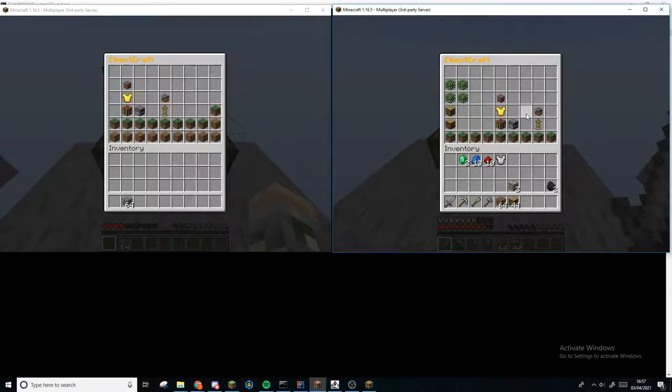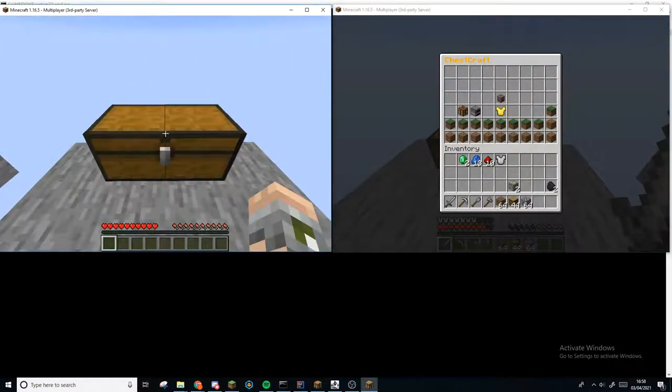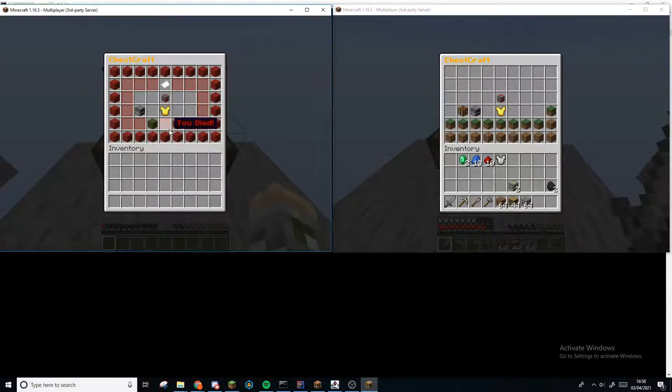That brings us on to the final feature for today, which is death. If I get my sword back out again and attack this player more fatally, then you'll see they disappear from the world. I get their items — they had 64 cobblestone — and they see a death screen. The death screen is pretty red to give them an idea of what's just happened to them, and it also has a little window in the middle of the screen so they can actually see what's happening in the world in the place where they died. Now they can choose to respawn with this button, or rage quit with this button. If I click quit, then it closes me out of the chest, and opening the chest back up will put me back into the death screen. Now I can hit respawn, and it will put me straight back at the world spawn point.